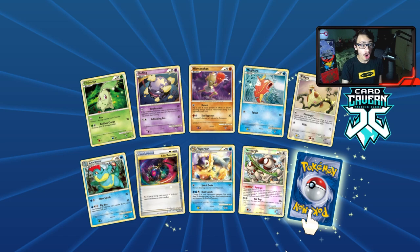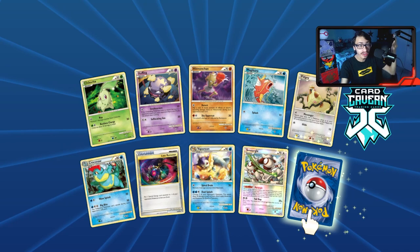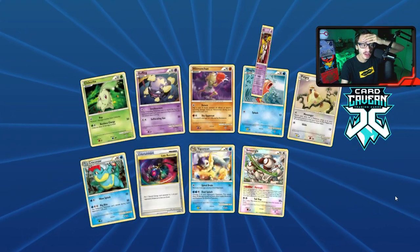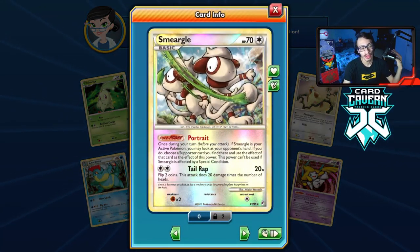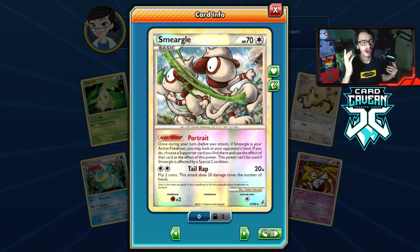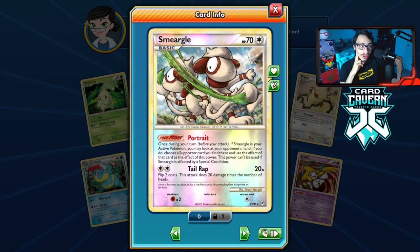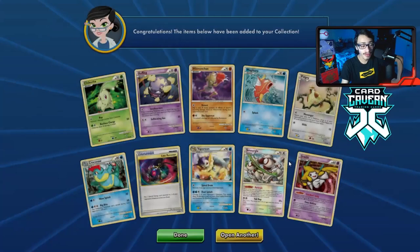Double rare — oh my god, we got a second Smeargle! We haven't even opened 10 packs since the last Smeargle pull! We now have two reverse hollow Smeargles — that's insane! We also got a Jirachi. I actually can't believe we pulled another Smeargle. Smeargle is one of the best Legacy cards. I don't know if I like the Call of Legends artwork or the Undaunted artwork more — the Call of Legends one looks cooler.